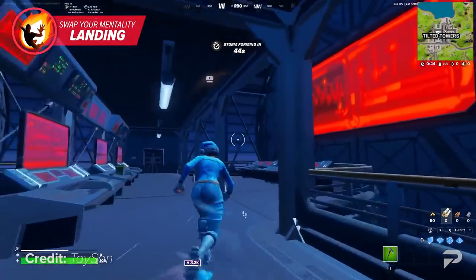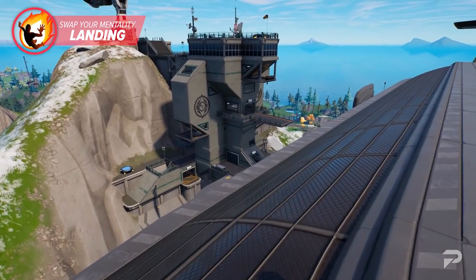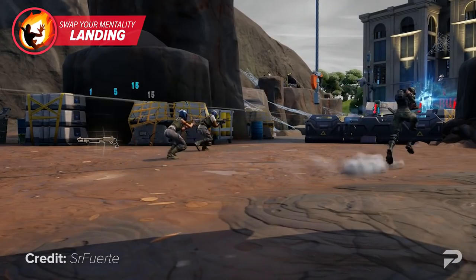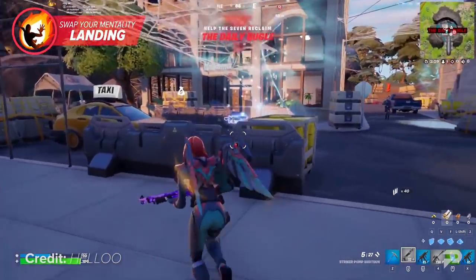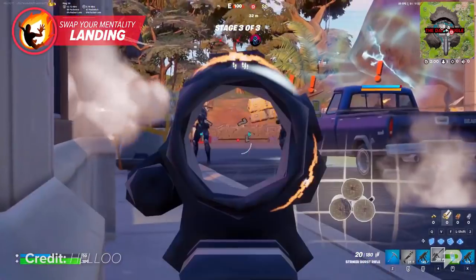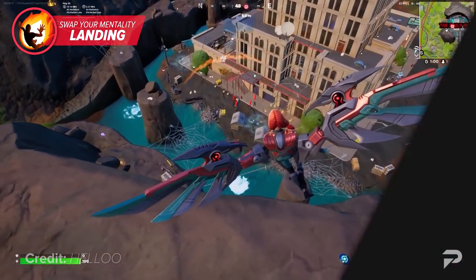Landing uncontested is a great way to get your loot ready. Subtracting the time it takes to harvest mats means you should focus mostly on getting chests first. There are plenty of ways this season to load up on blue or higher-rarity weapons, so getting the right equipment is easy if you know where to look. There's a big battle going on at the Daily Bugle, with IO and Seven soldiers dropping plenty of blue or higher weaponry. You can also get blue weapons by taking down guards or looting IO and henchman chests, which have higher chances of dropping good loot.